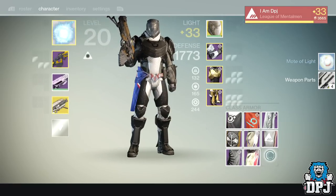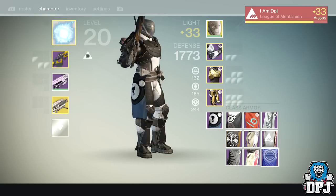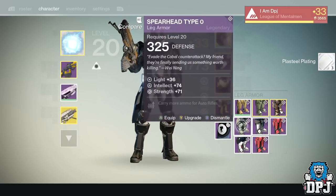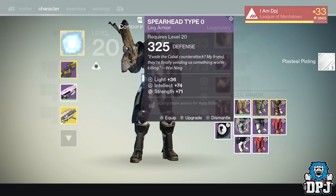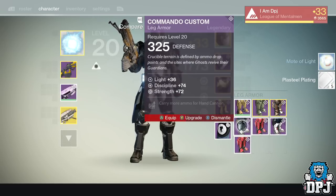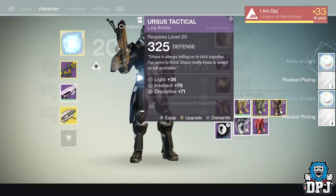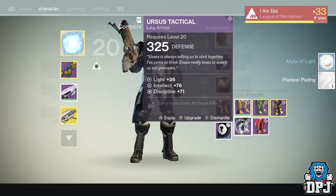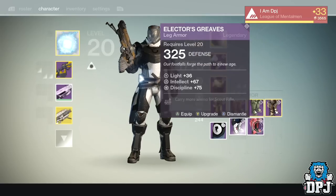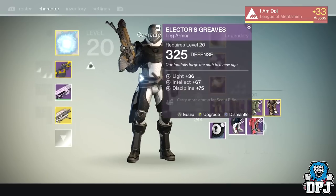Let's have a look at this Dead Orbit Mark. Dead Orbit shader - sexy as hell, look at that. I've got plenty of leg armor I noticed. This one has Intellect and Strength with carry more ammo for auto rifles - no thank you. Discipline and Strength with carry more ammo for hand cannons - no thank you. Intellect and Discipline with scout rifles - that's maybe one I want to keep. I don't think I've got any Intellect and Discipline on any armors.